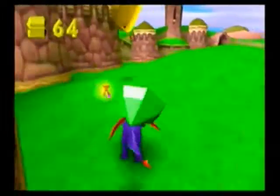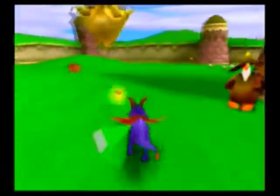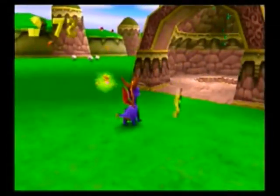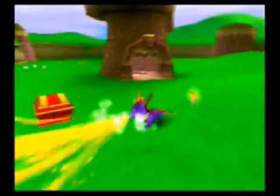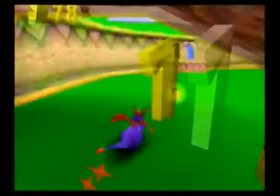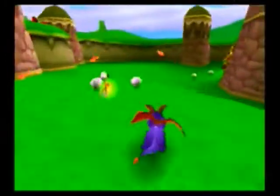Those are obviously norks — so they drop gems instead of butterflies. You can usually tell which ones are fodder and which ones are actual enemies by the size. As you can tell, those sheep are a lot smaller than those rams.